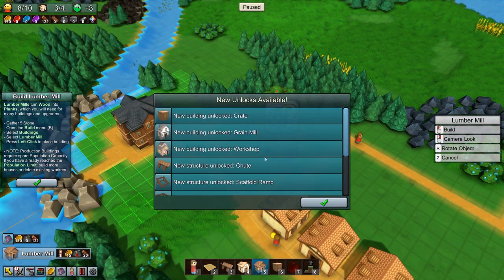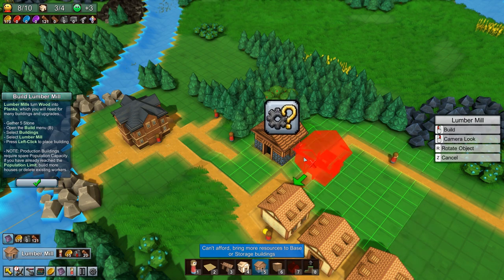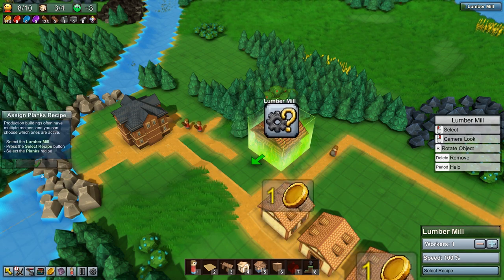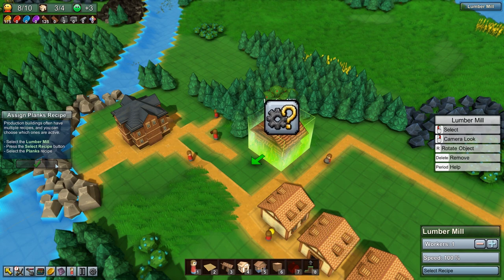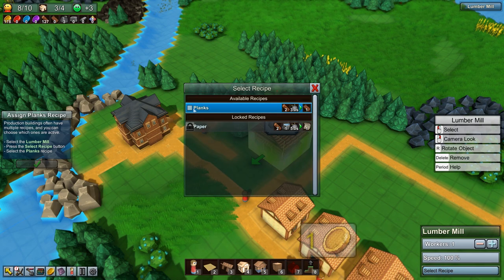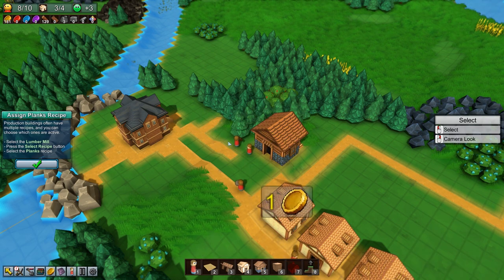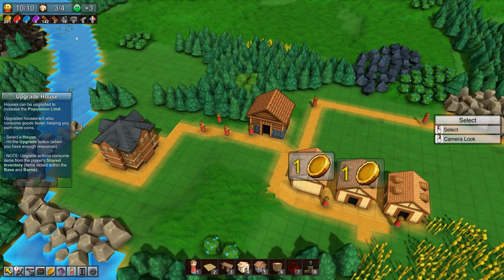So now we've got the grain mill, the workshop, a chute, scaffold ramps, bridges, crates - all the cool stuff. So we put recipes in the Lumber Mill. Production buildings often have multiple recipes and you can choose which ones are active. Lumber Mill - press the Select Recipe button and make planks. And we're going to get these workers to take the wood to the Lumber Mill. So we've got planks, we've got wood, we've got stone. No stone brick and no iron, but we'll get there.